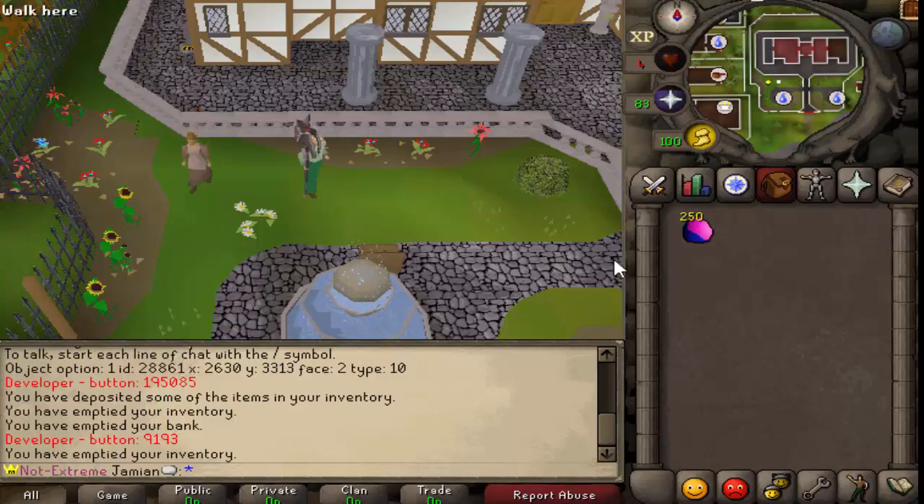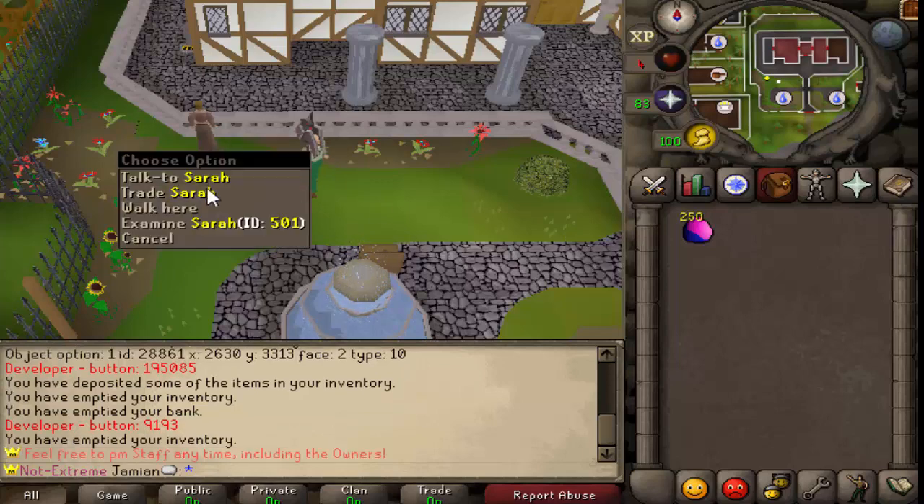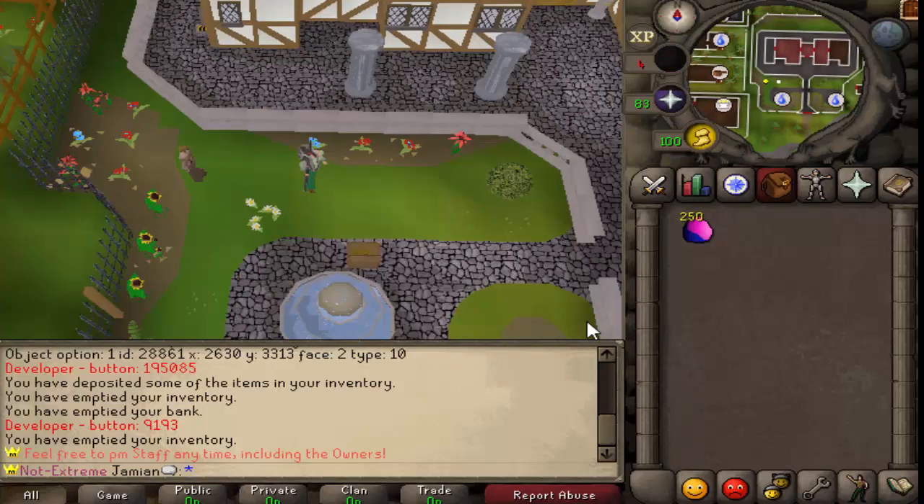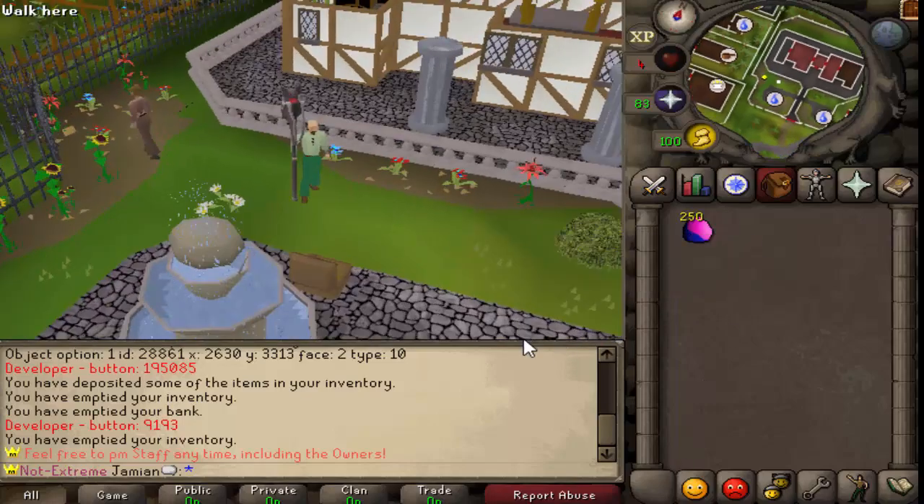What's up guys, welcome to another video. Today we are going to be checking out the loot from 250 Easter eggs. If you come to the event, or if you haven't heard about it, I'll sum it up real quick: just do minigames. All minigames have a chance of giving you an Easter egg. I'll have the link in the description for the exact forum post if you want to see the odds and figure out which minigame is best.